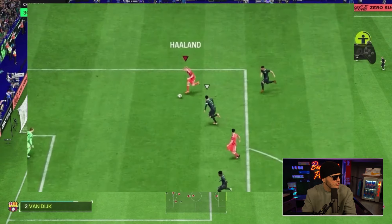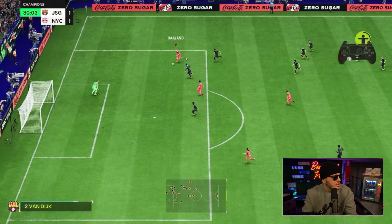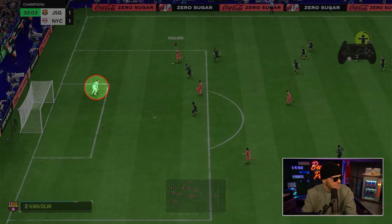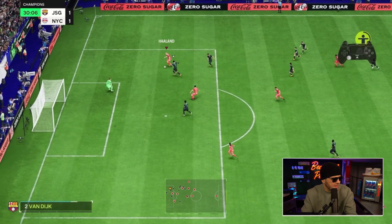We got options - defenders are chasing back, I need to create a degree of separation, a margin. Also noticing the goalkeeper is off his line but I don't quite have the gap yet. We got defenders, and with a player like Haaland this isn't all lining up just yet - we got more to do. He's making contact now, I'm thinking to myself where am I gonna take advantage? I gotta make sure that I hold on to this ball. We're gonna ball roll away from Virgil van Dijk.